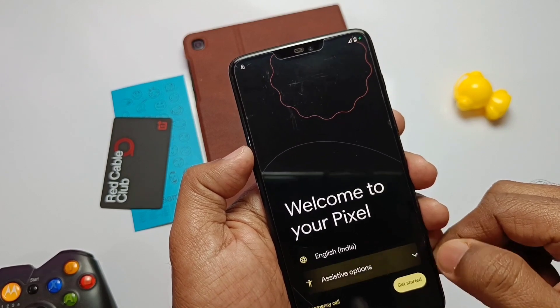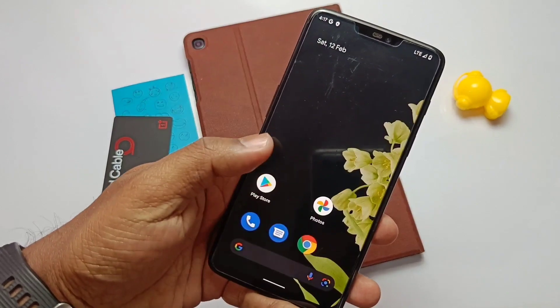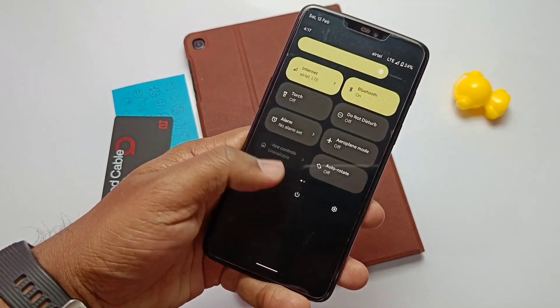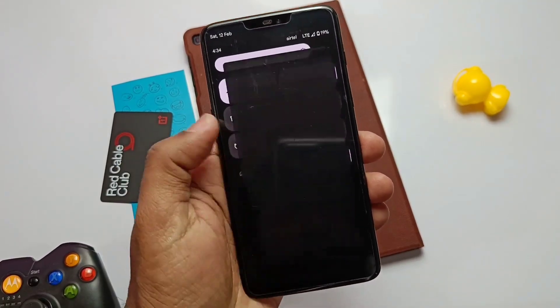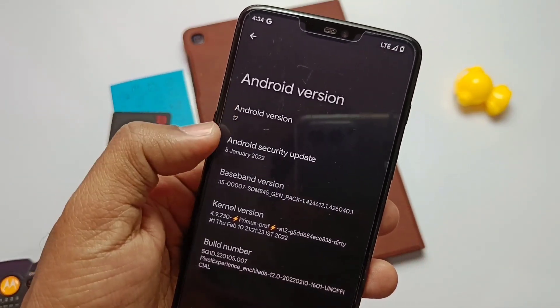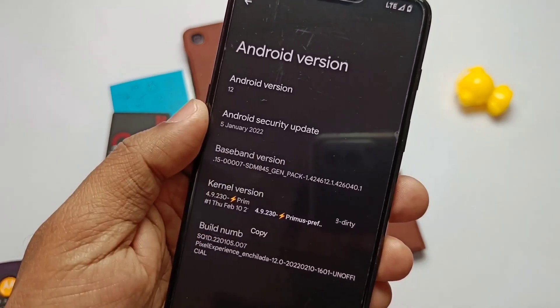I came from Siberia, did a clean flash, then completed the setup. If we go to Settings and About Phone, we can see that we are upgraded to the latest build dated 10.5.2022. Surprisingly, we got the January 2022 security patch here, but the Siberia team implemented the February 2022 security patch. A big plus point is that the devs updated this ROM to their signature kernel Primus 4.9.230.